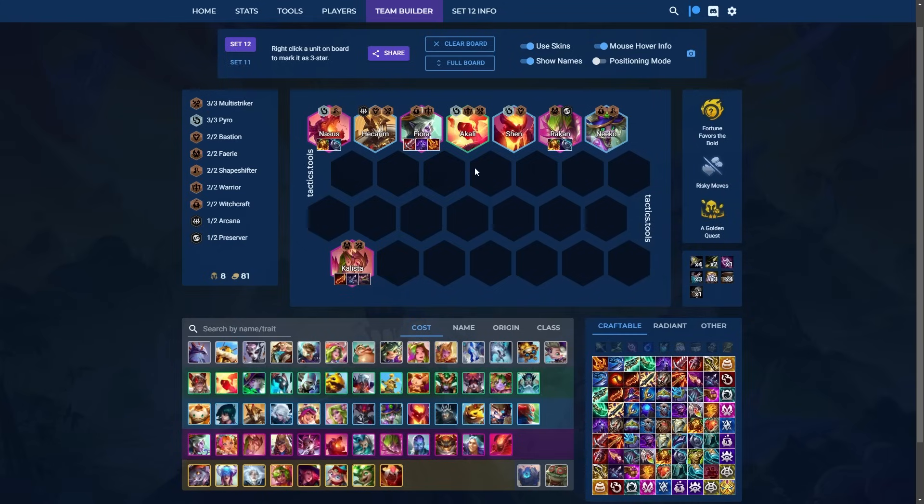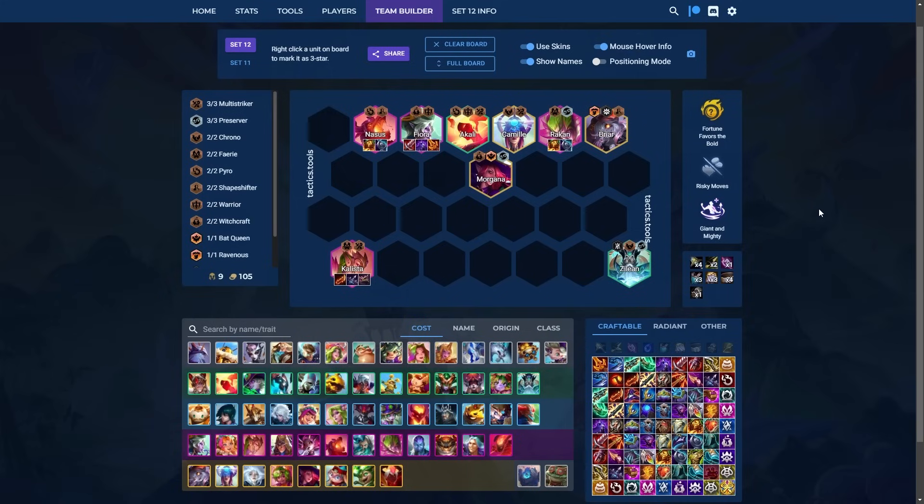The board without any 5-costs is not very strong, but you'll slowly transition into the max cap board. The level 9 board uses all the different 5-costs you're looking to play around. You can move items from Fiora over to Camille, and if you hit Camille 2, you can also move them over to Briar — though generally if you're not able to feed Briar, I don't recommend doing that. This is your absolute max cap.